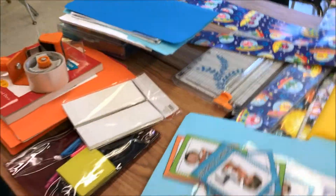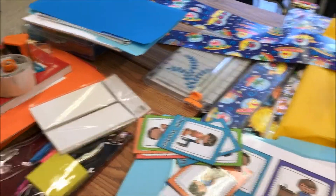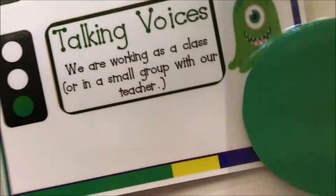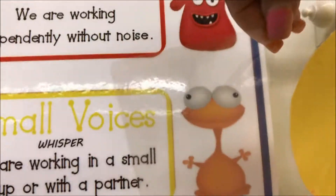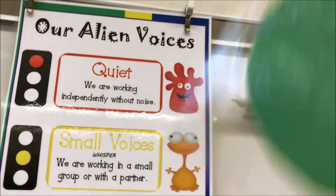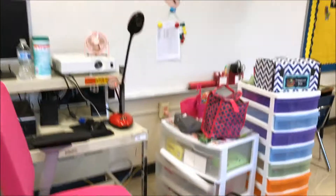I have my classroom jobs that I need to post — from Teachers Pay Teachers, of course. I still need to cut them out and post them. These are the circles that go with my voice level chart. I'm just going to put whichever voice level they need to be on at the moment — yellow means small voices, green means talking voices, red means white/silent.